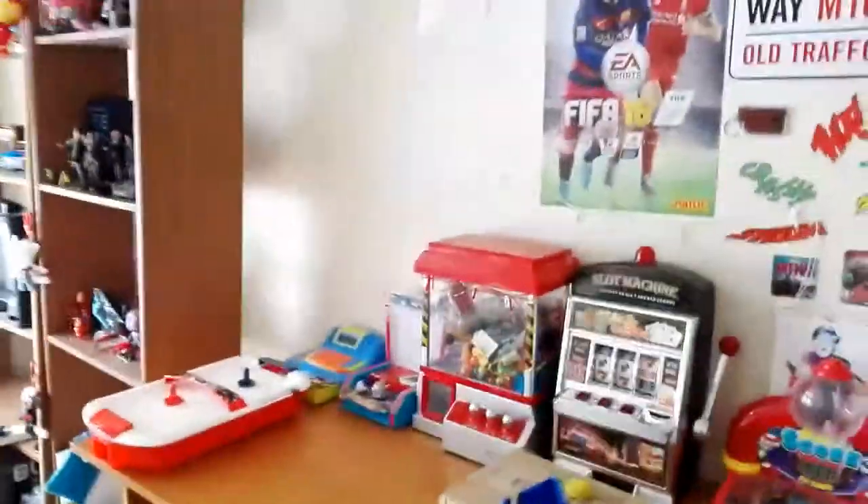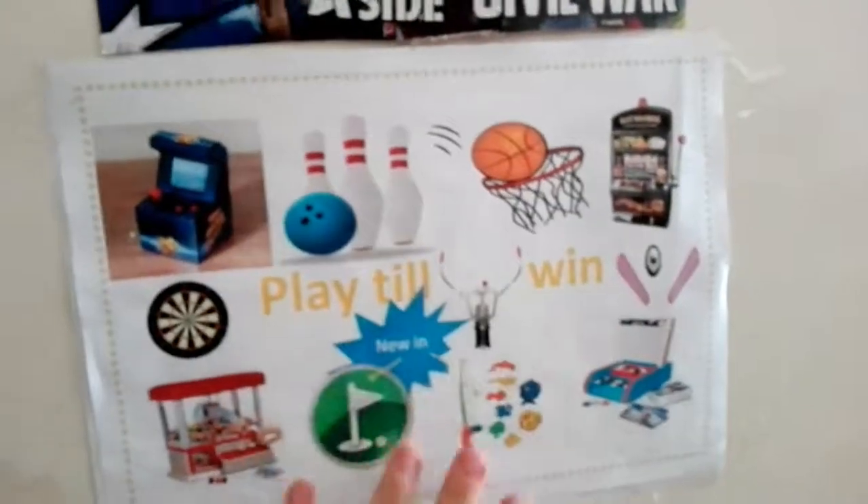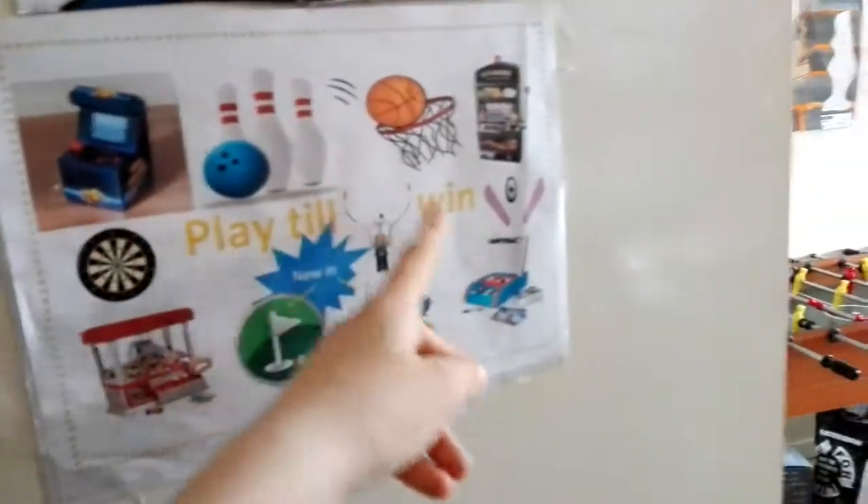What is up guys and welcome back to another arcade video. Today I have a room tour slash arcade tour of my arcade. As we go outside of the arcade, you still have this 'Choose a Side' Civil War sign. This room belongs to the old 'Play to Win' — it still has that on there. There's a lot more to add, and that is not new; this has been here for ages. Anyway, we have the new price list, so I'll just zoom in there.